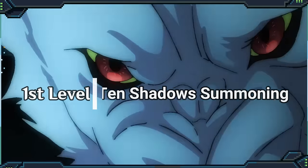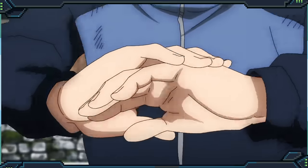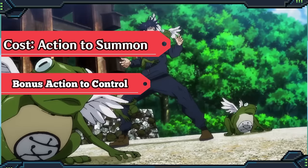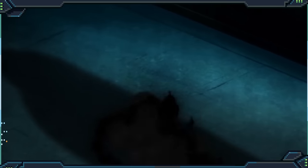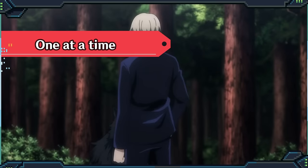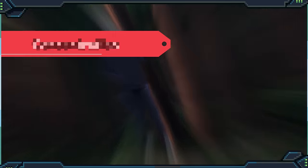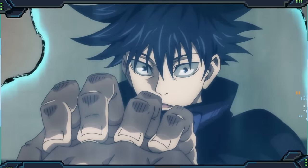Whenever Megumi summons any of his shadows, he has to do a certain symbol with his hands, which changes depending on which one he's summoning. So let's make that an action to actually summon one of your shadows, since it takes up both your hands. But after this, it's only gonna take a bonus action to tell them what to do. Right now, you can only have one shadow out at a time — which will change later once you get stronger — and you have to concentrate on them like it was a spell. Unlike other Warlocks, you won't really be able to use a lot of those long-lasting concentration spells that they like to take.